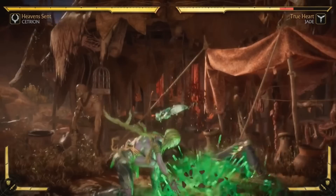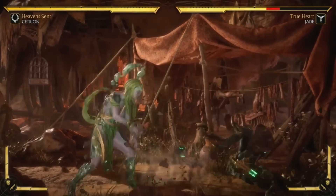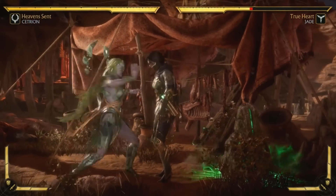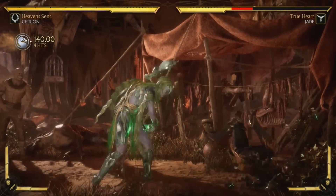Even her hop attack is bopping you over the head with a meteorite. Where does she get all these boulders? Well, you're an elder goddess — you can conjure anything. Reality is at your fingertips.